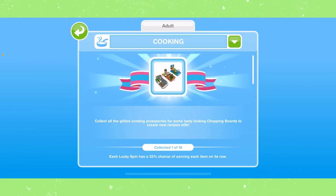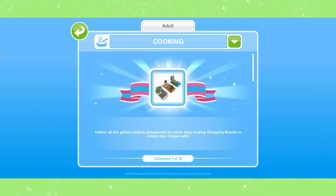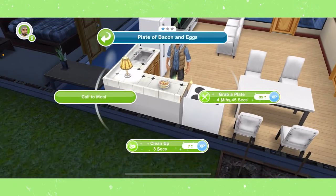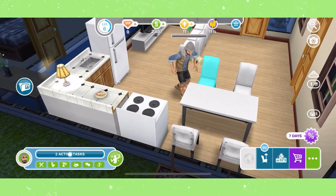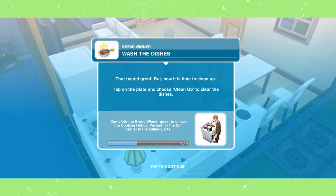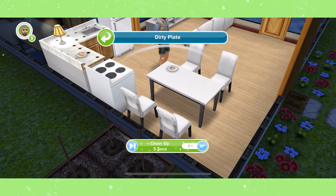When you complete the cooking hobby for the first time, you'll get really nice looking cutting boards your sims can use to cook, and after that you'll earn five LP every time you finish it. I've posted a video about that on my channel if you want a more in-depth tutorial. Grab a plate for four minutes and 45 seconds — times may vary depending on your sim's mood. Once your sim finishes eating, that completes the task, and now we have to wash the dishes by tapping on the dirty plate and selecting clean up for three seconds.